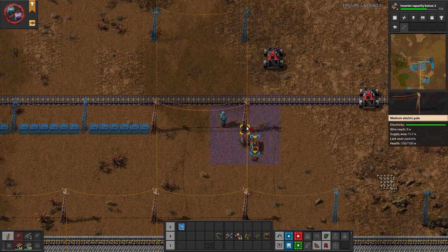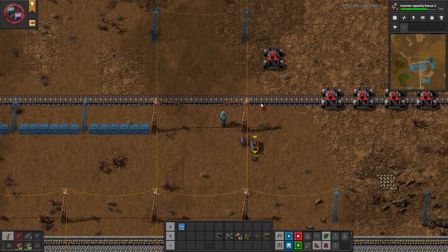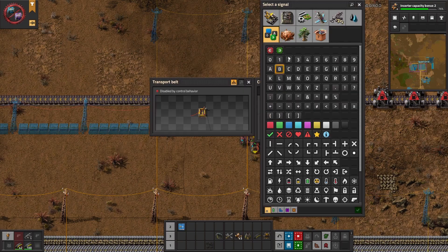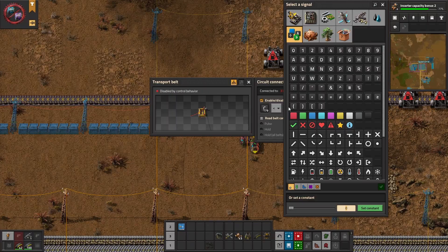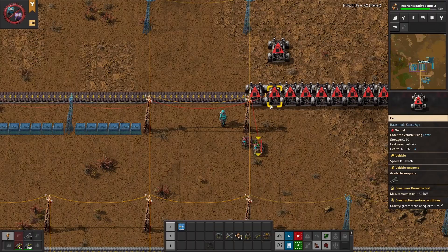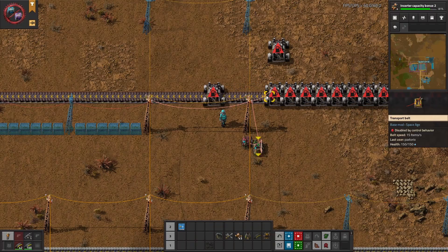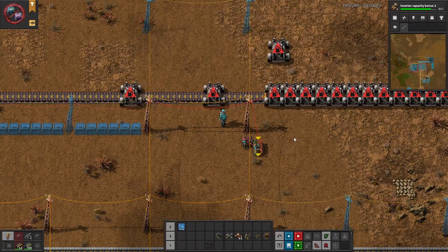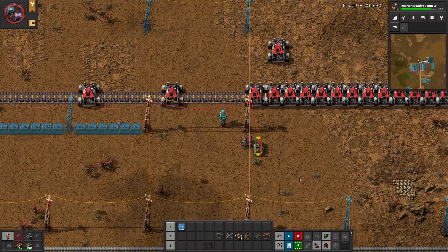We're going to use this to space out the cars. Attach this to the belt and set it to enable if C is less than 34 — that should work for yellow belts. The belt will only be enabled for just enough time to let the car go by, spacing the cars one every four seconds.